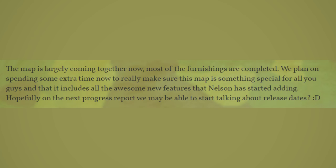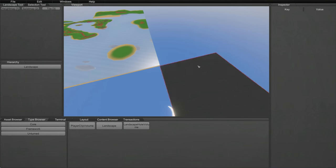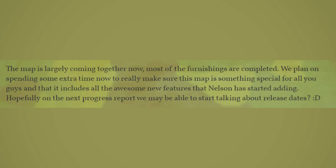To start, Games talks about how the map is largely coming together now with most of the furnishings completed, but from here on out they plan to take advantage of some of the new features Nelson has added to the level editor in the past few weeks — for example, the new tiles system, or the new ability to punch holes in the ground to create caves and tunnels. They want to apply those features to the Hawaii map to really make it something special. I think we can all assume this means a lot of caves and underground locations, and I'm super excited for that. Games also mentions they might be able to start talking about release dates in the next update post, so stay tuned.